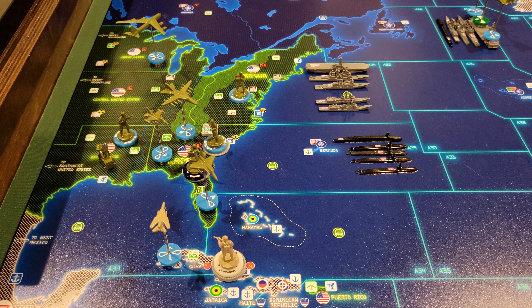You see here we have a U.S. airborne infantry up here in northeast United States. It's at a minor air base. The U.S. does not have advanced airborne doctrine technology complete, so this minor air base can send one airborne infantry in an airborne assault up to three zones away. He will simply go one to southern United States, two to A-33.